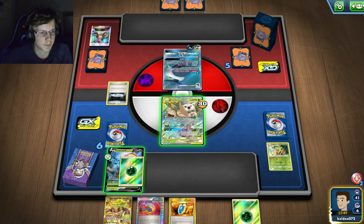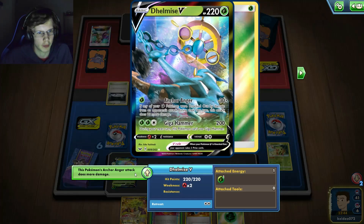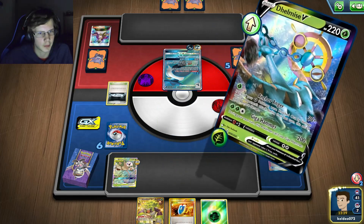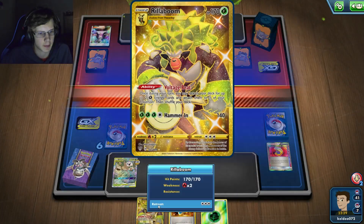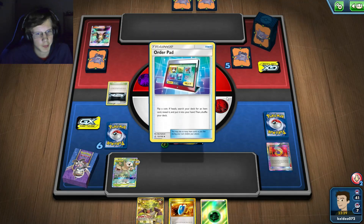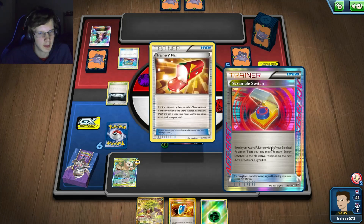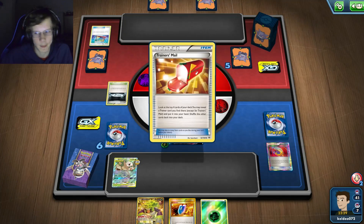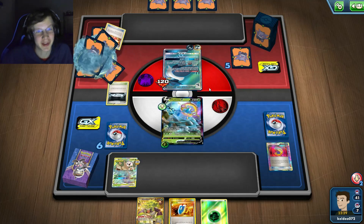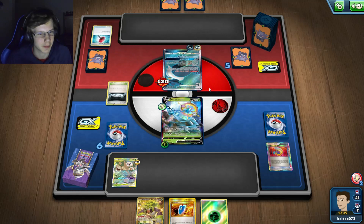I've gotta do a lot of damage right here. I could do 120, I'll just do that. But I'm still in top deck mode which really sucks - if I just had Rillaboom right there I had enough HP and it would probably have been GG very soon after that. He knows I have nothing in my hand so he's not gonna do anything. Any other game this should be an insane matchup for me - I just had a really awkward hand with that Rillaboom too.